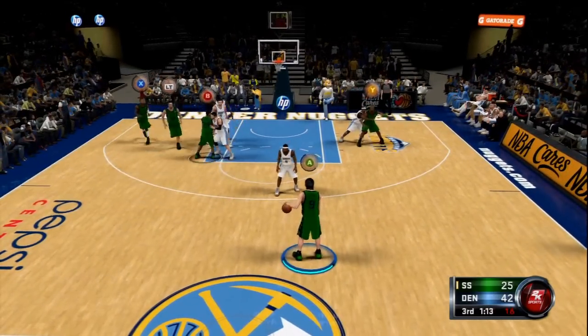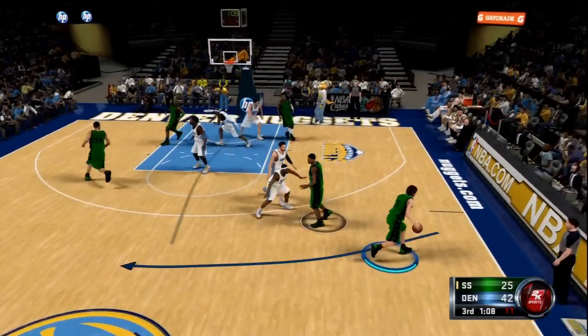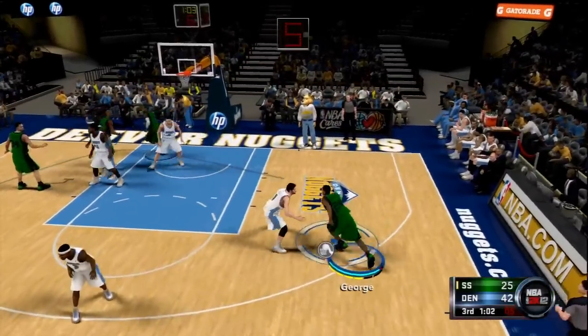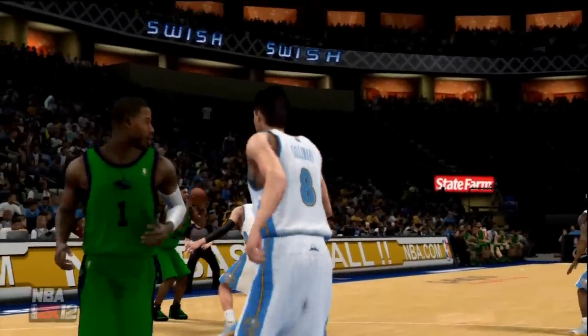So I click left bumper and push B. I got Paul George — he's about to start off the play. But a lot of times plays do not work, they break. I don't know why 2K messed up this, but my play breaks right there, but it still ends up working somehow.